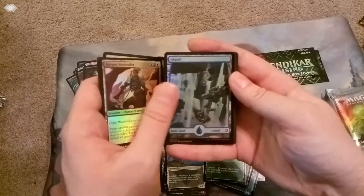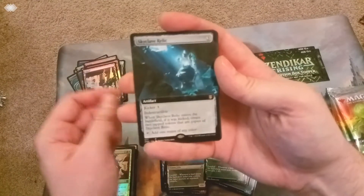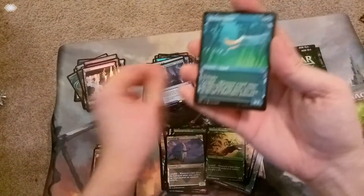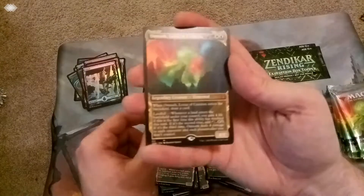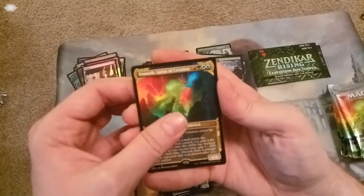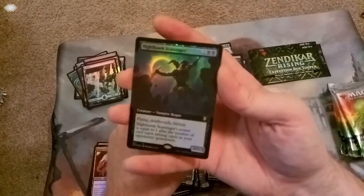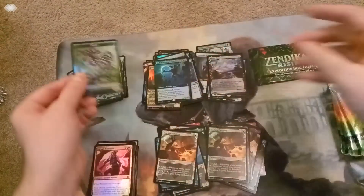Let's get past the commons and uncommons. Extended art Skyclave Relic. Foil rare: Seagate Restoration — it's a foil mythic, with Seagate Reborn on the back, also foil. We got the Squid, little Fledgling. And Omnath, Locus of Creation — that is our showcase mythic. Foil Fledgling. And the last card, the cool slot — it's a foil extended Nighthawk Scavenger. Little Nighthawky there. And the token — look at that cat! Kitty.